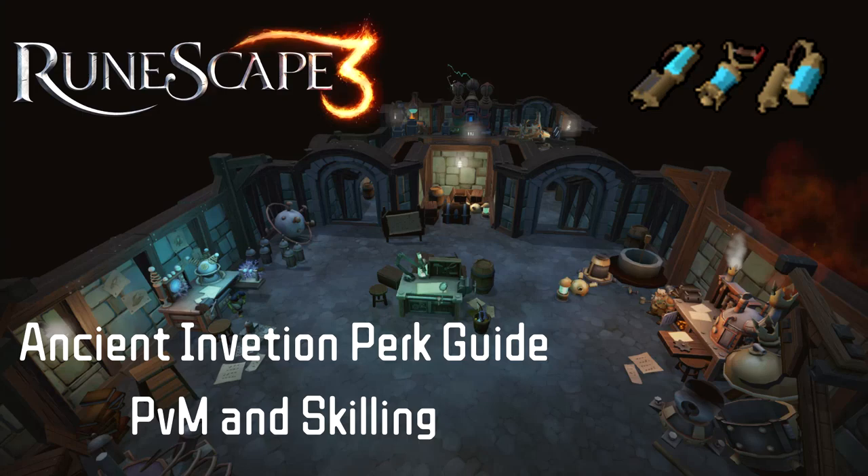Hey guys, Wuzwer here again with an Ancient Invention video. Today's video is going to be focused on perking out your gear with the new Ancient Invention gizmos. I should start off with a disclaimer that these will not necessarily be the best-in-slot perks, but instead be a near-best-in-slot perk while taking the cost into consideration. Much smarter and better PVMers than me have already created a perk list for the absolute best-in-slot perks and combinations to use, so shout out to Shadowfox and others who made up that list. I've left the link to their wiki page in the description of the video.